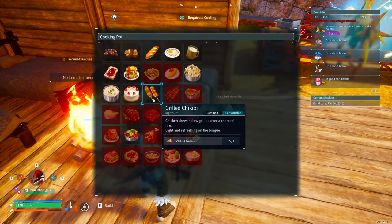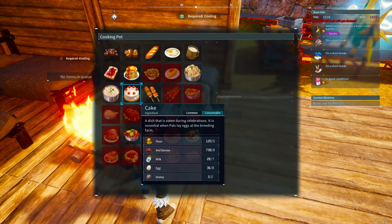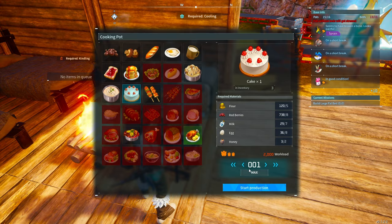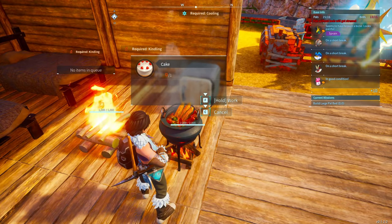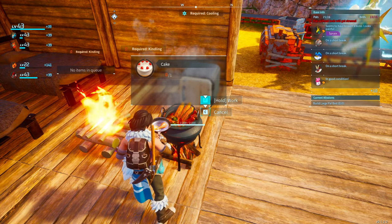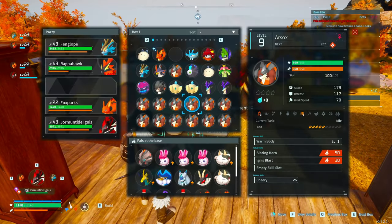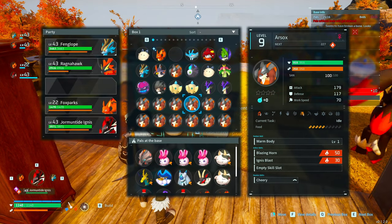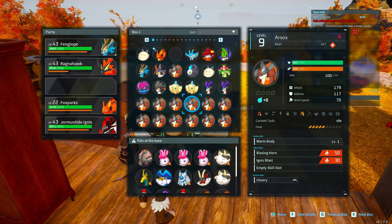Once you have all the ingredients, start making cake right away because it takes a very long time. If you make it on your own, it's very slow. I recommend bringing an Arsox to your base — they have level 2 kindling, which is pretty good for making cake quickly.